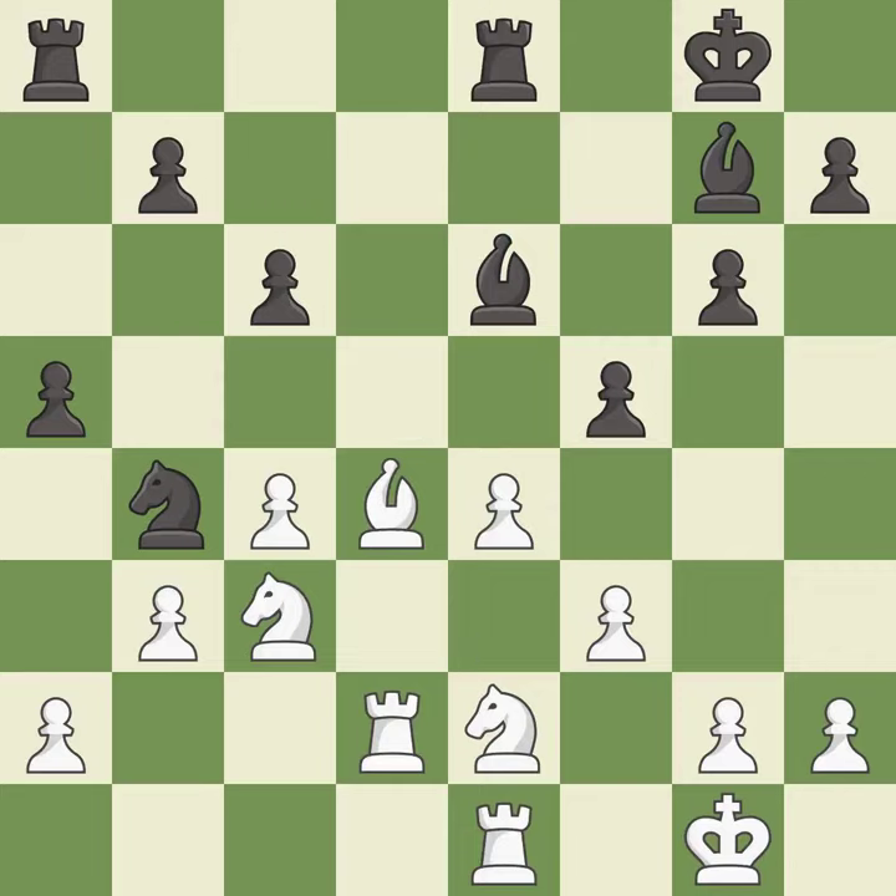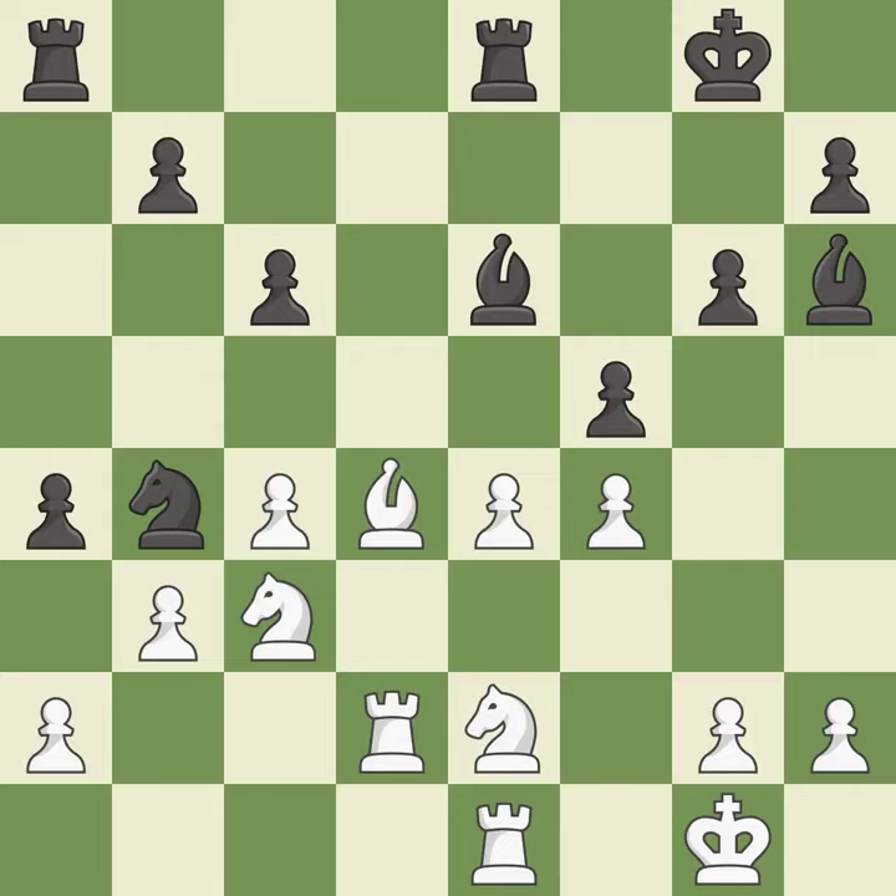This offers to exchange pieces of equal value — it is excellent. This attacks a rook, winning a tempo when it moves away — it is best. This blocks an attack on a vulnerable rook. This is the only move that works — it is a great move. Right on target — it is best. This attacks a knight, winning a tempo when it moves away — it is best.